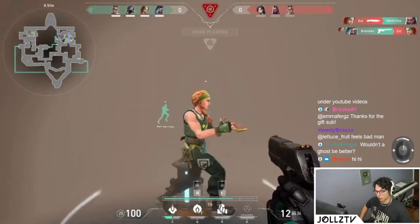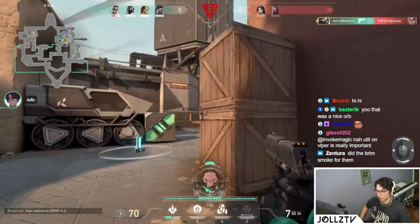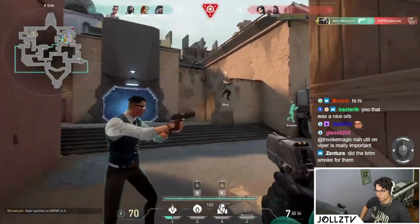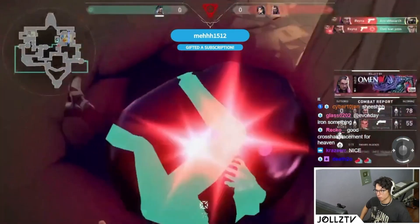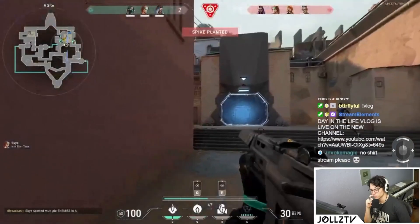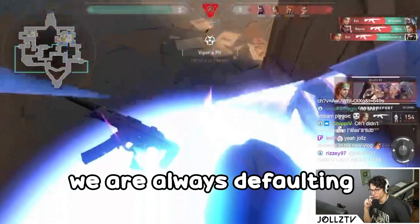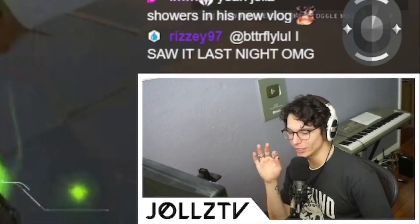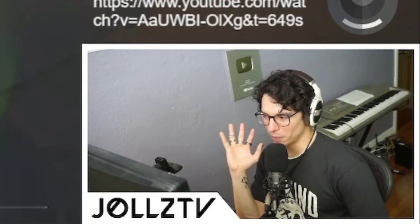Someone just got knifed — okay, he's low, let's go. 4v2, we have the numbers. Crosshair placement — yeah, our positioning, we're always defaulting into that spot. Okay, good try. With spraying, try not to ADS — you don't want to use your right click when spraying. I'd actually recommend don't even aim down the sights at all.